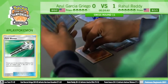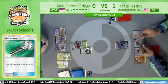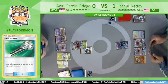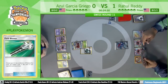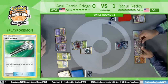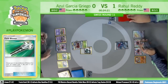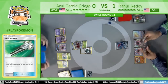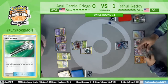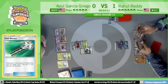Azul went with Armor Press — 100 damage, reduce 20 next turn — kind of preventing Rahul from taking a knockout on this Golisopod. The name of the game is basically: can Golisopod survive? He's trying to save his GX attack and make it as hard as possible for Rahul. Does Rahul have a Double Colorless? After a couple of trades he did get a second Puzzle of Time, so he'll be able to get that card if he chooses.